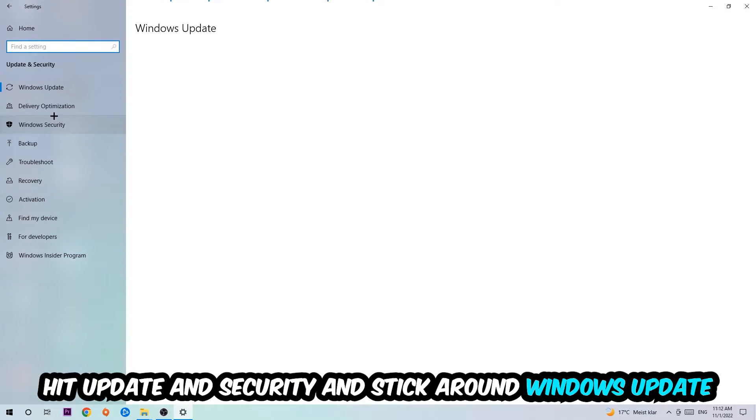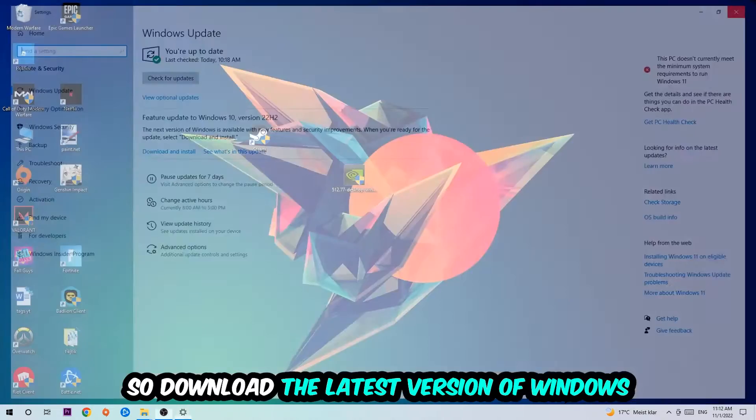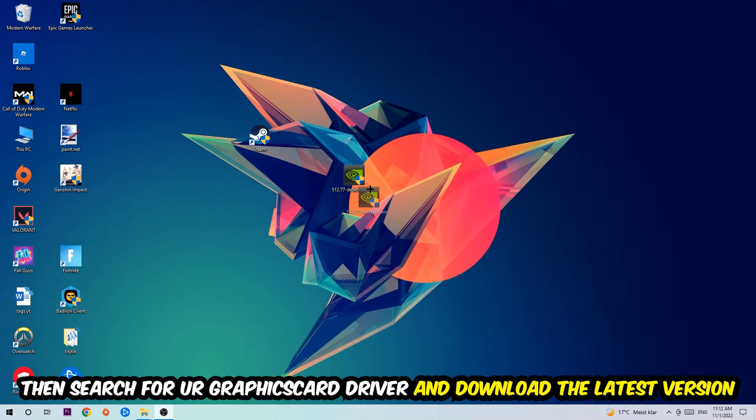Go back and hit Update and Security, then navigate to Windows Update to make sure you're on the latest version of Windows. Once that's done, search for your graphics card driver application on your PC or browser and download the latest version of your GPU driver to provide the best possible performance for your PC.